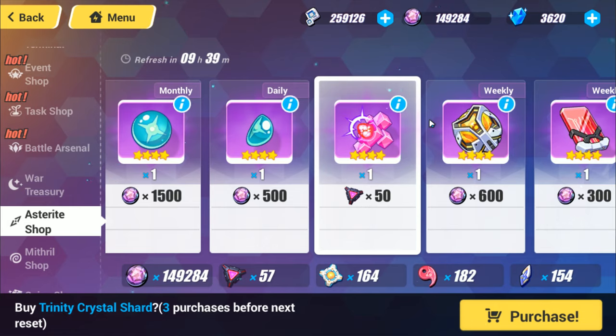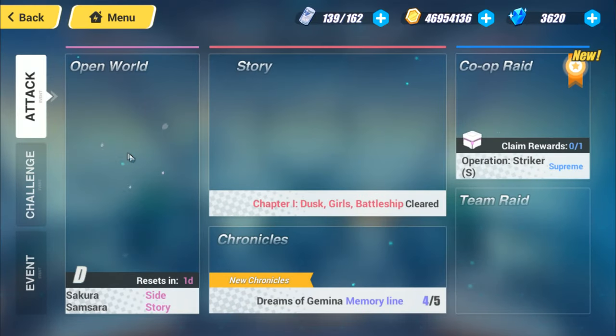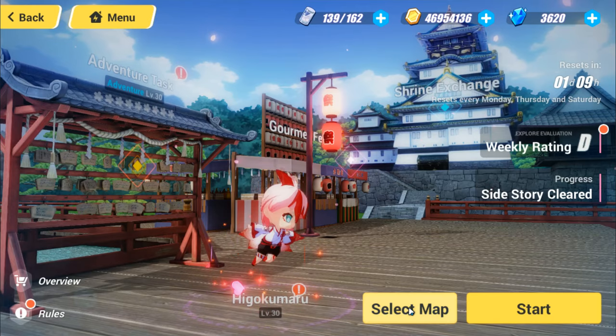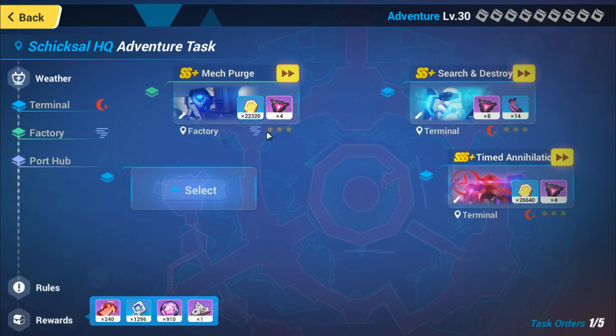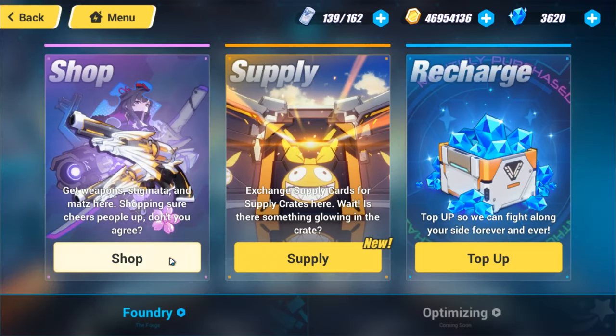So how can you get this material? There are a lot of places. I often go to the open world — the HQ — to farm it. You can see here that I reroll the attacks and get as much of this material as possible so I can trade it for Honkai Crystals.